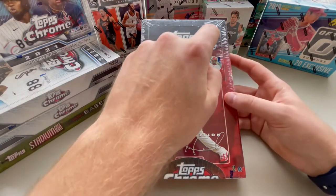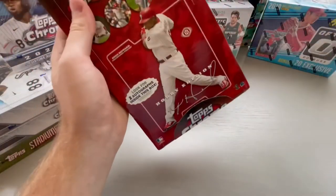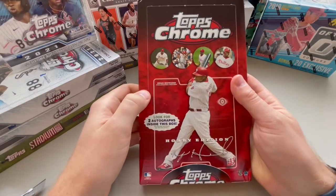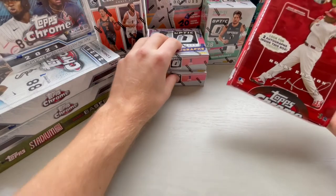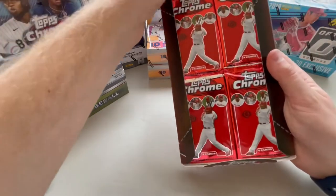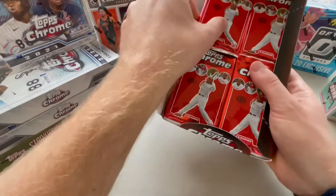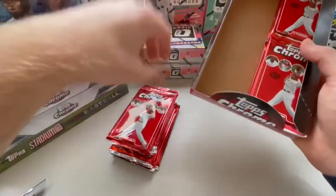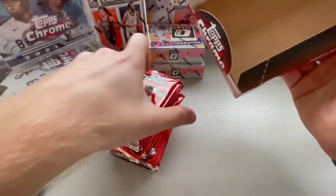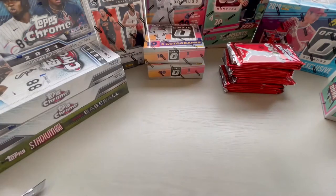I actually picked this box up on the Dave Adams Card World Black Friday sale, so I grabbed two of these. I'm going to save one for later, maybe much later. But a really cool product. Hopefully the cards aren't all stuck together like some of the old Chrome does get. 24 packs - that is a big box. Two autos, so 1 in 12. Joey Votto, Johnny Cueto, Mongoria. Four cards per pack. Let's go.